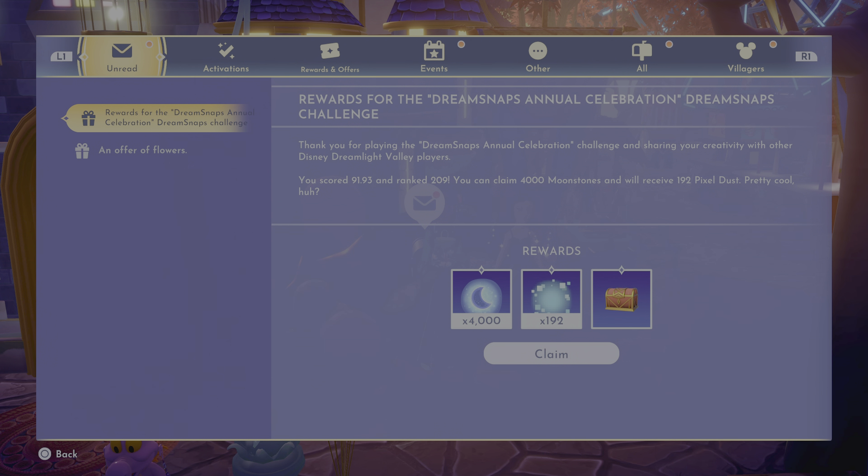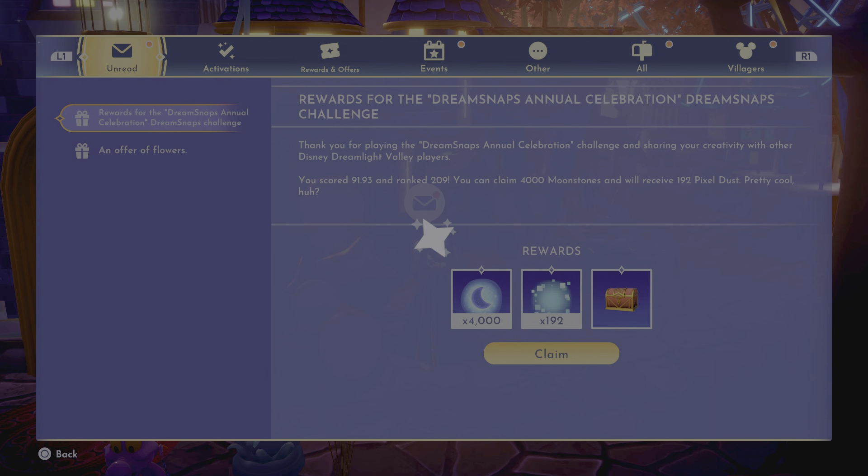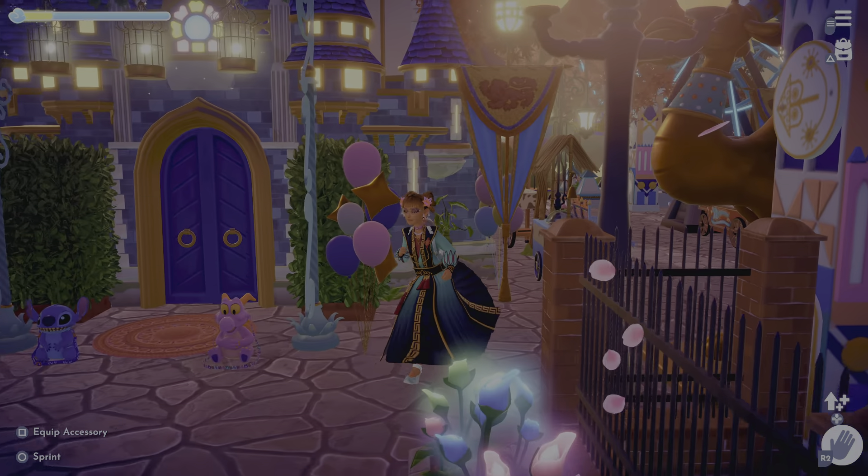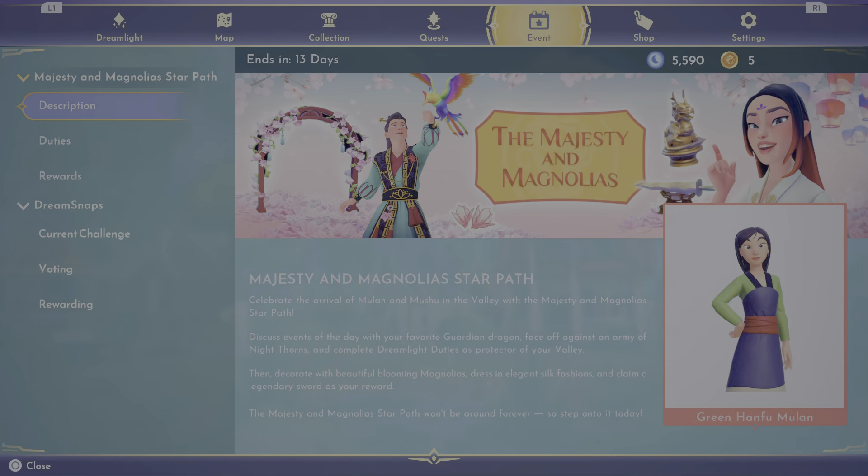I scored a 91.93 and ranked 209! So I'm going to claim my moonstones — maybe I can get some premium shop items and showcase them for you. Let's go look at our shop and see what's there.